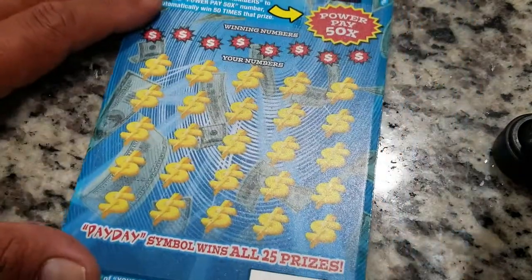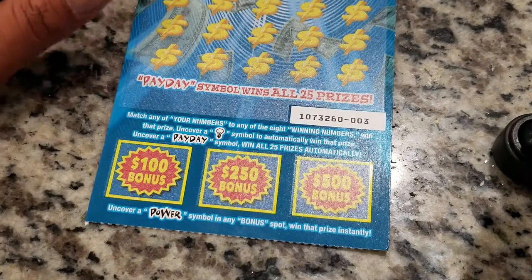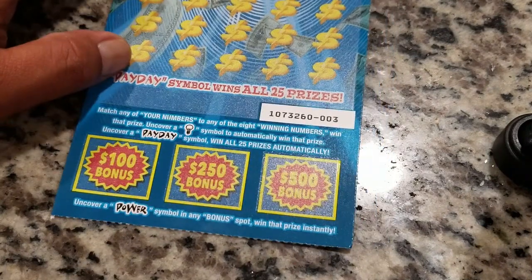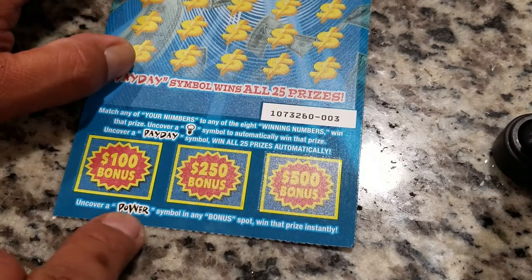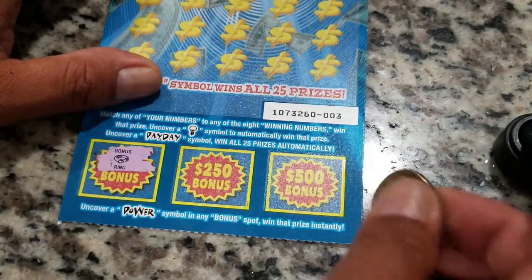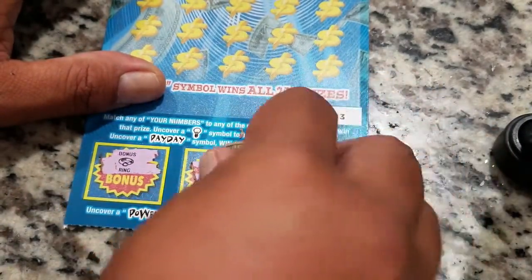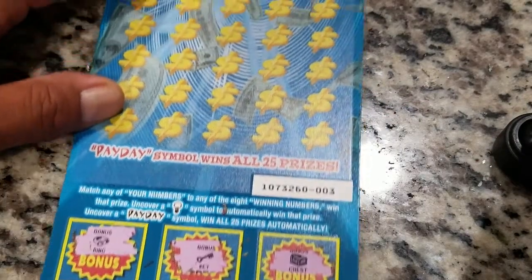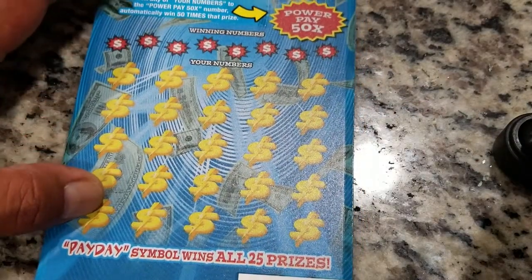Ticket number three — let's start with the second game to see if there are any bonuses. All we need is that power symbol to win a bonus prize. We got a ring, a key, and a chest — that one did not win. We'll move on to game one to see if there's anything going on.